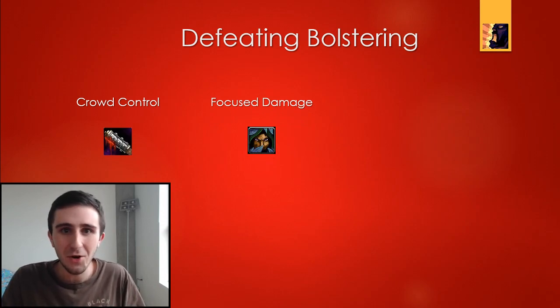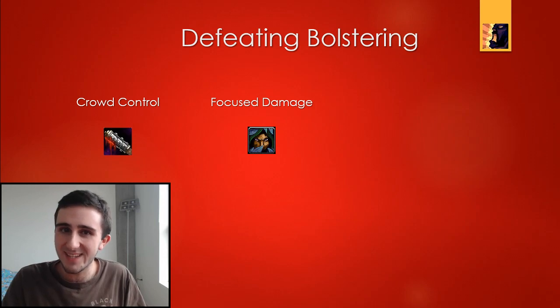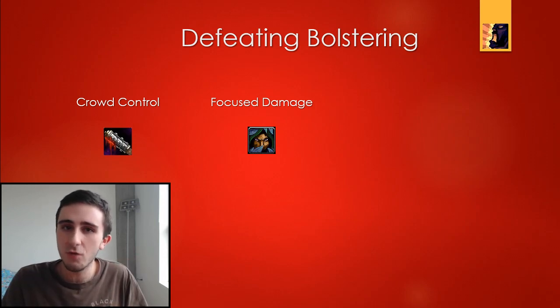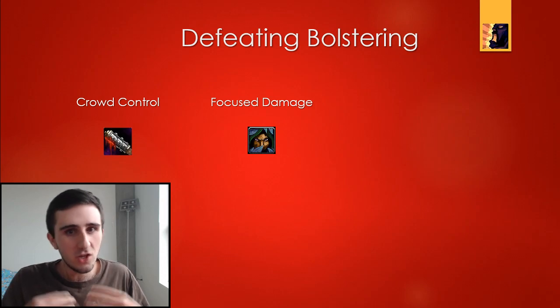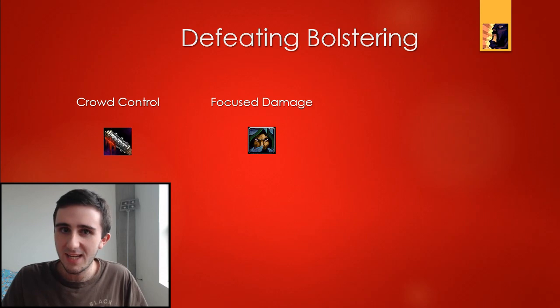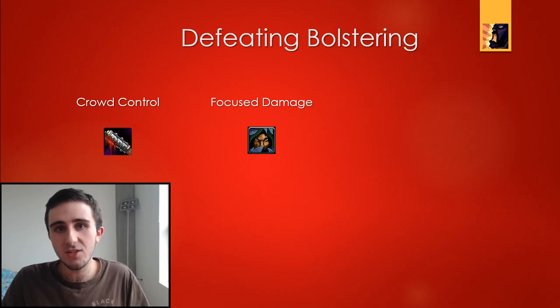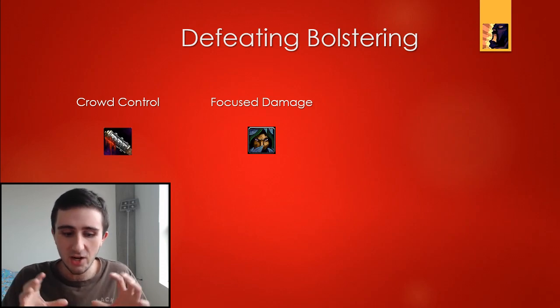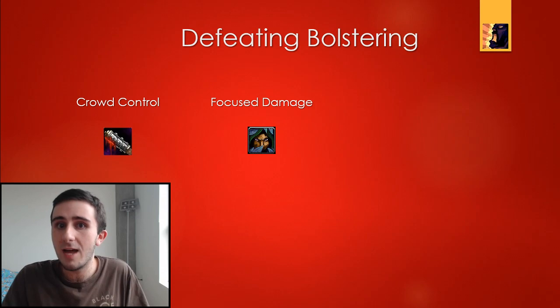I have the icon here for Subtlety Rogue — that's because Subtlety is one of the best specs in the game at doing this. They can focus their damage onto any target in AOE. But you really have to be careful when you're pulling one enemy with 3 million health and five enemies with 500,000 health. It's very easy for those five enemies to just fall over right at the start of the pull and bolster that big enemy into oblivion. So when you're forced to do a pull like that without crowd control, you need to be really careful and not use AOE abilities unless they are going to help DPS everything evenly rather than unevenly.